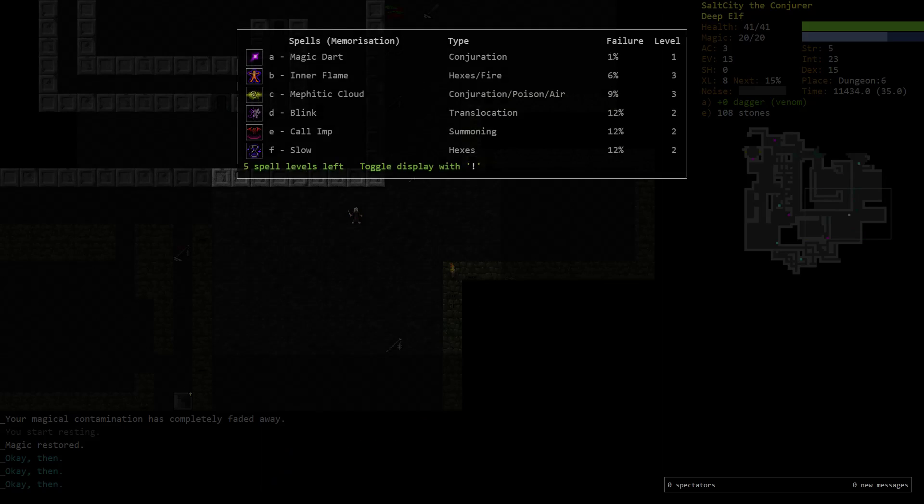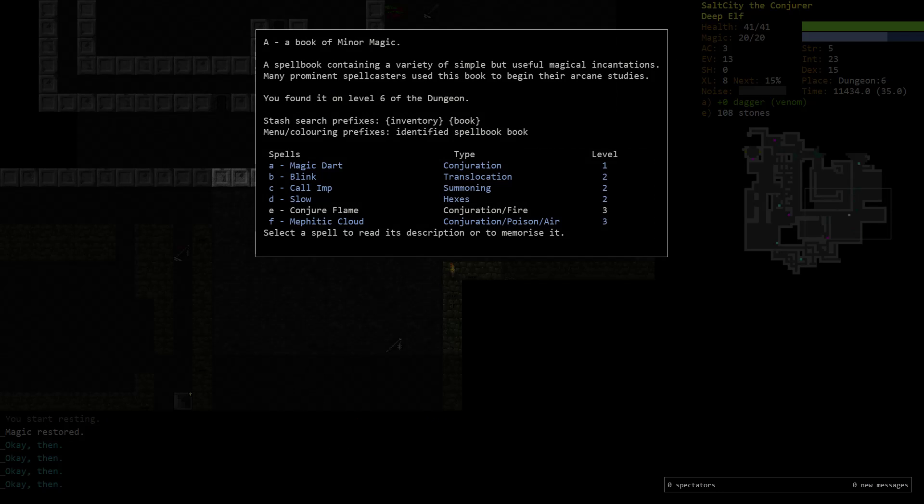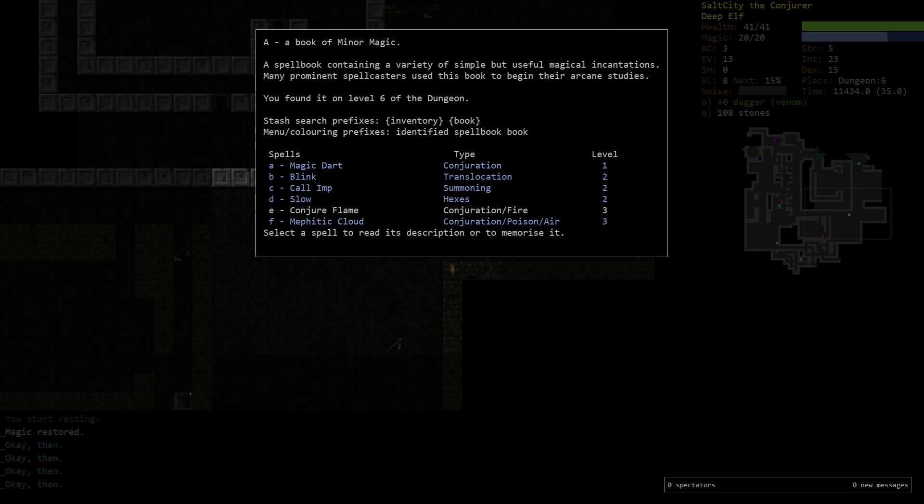Orb of destruction is the premium off-element spell because it's extremely damaging, has nearly full screen range, is completely irresistible by elements, and is entirely undodgeable if it collides with the target. I'll explain orb of destruction in more detail later. The reason I'm bringing this up now is because we picked up the Book of Minor Magic - the wizard starting book. Let's talk about how the wizard spell book's spell slots work.